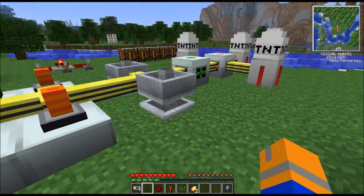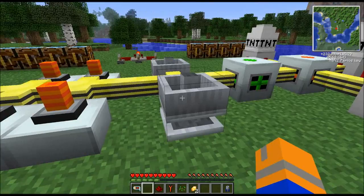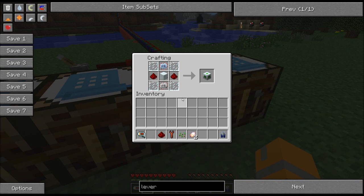The radar dish scans an area of 50 blocks around where it is currently sitting, and then sends a signal off to a receiver block — specifically the missile defense system. The missile defense system is an advanced circuit, an electronic circuit, a machine block, a couple of bits of redstone, and some glass panes.